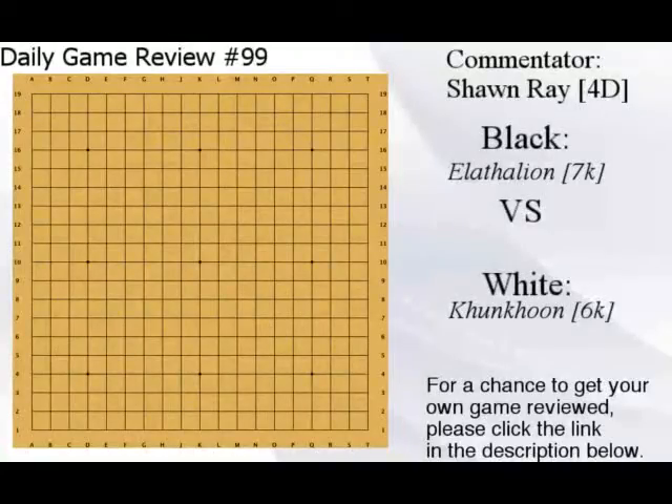Hello everyone and welcome to daily game review number 99. Today we have a Thalian versus a Coon — some very strange names but interesting nonetheless — at the 6Q versus 7Q. So let's get going.